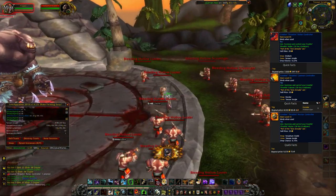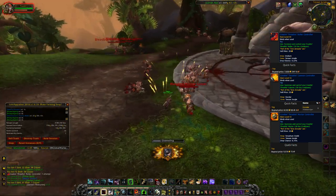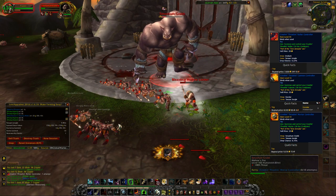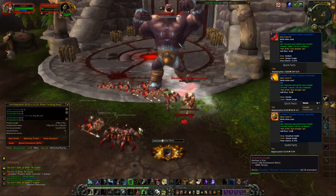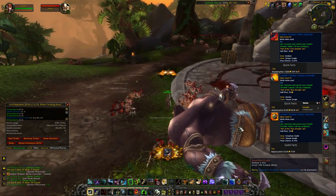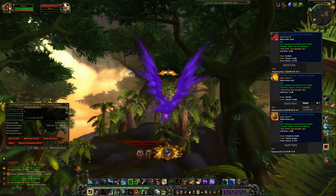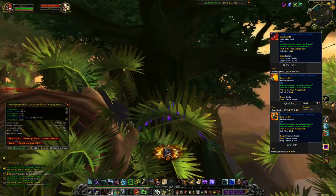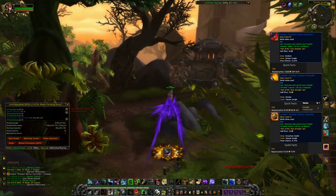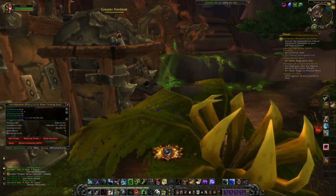They are quite easy to kill with only a few million HP each — all these rares. But I would only suggest this for level 110s for super fast kills. The next rare nearby is SmashemGrab, who drops a different Crashing Thrashing Mortar Controller with a sell price of around 9k and a drop rate of 9%. And the last rare for Tanaan Jungle is Gondar, which drops the Crashing Thrashing Cannon Controller, worth around 8k with a drop rate of 8%.